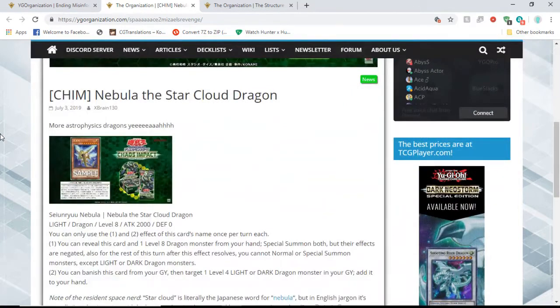The first card we're gonna talk about is the Nebula Star Cloud Dragon. It is a level 8 dragon that is a light attribute and has 2,000 attack and zero defense. You can only use the first and second effect of this card name once per turn each.